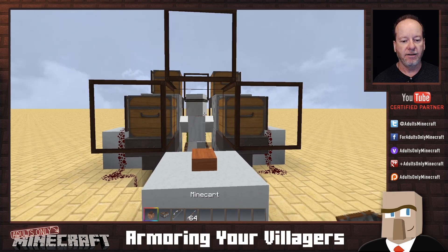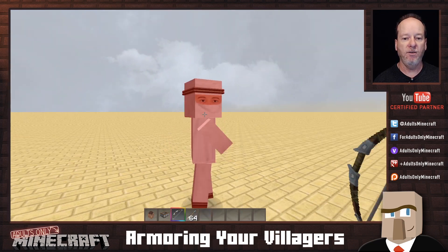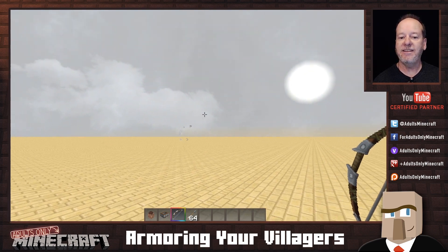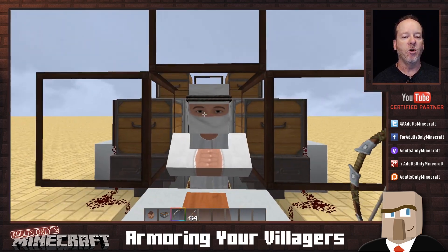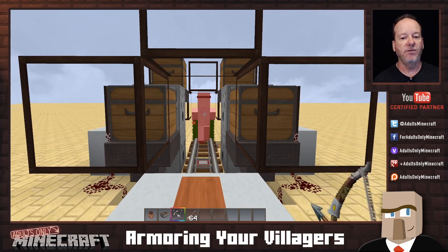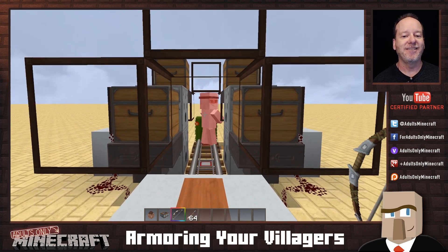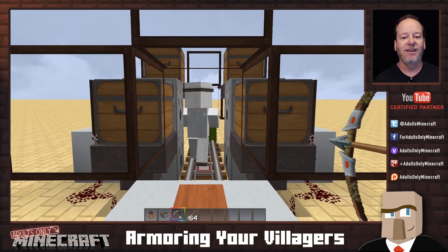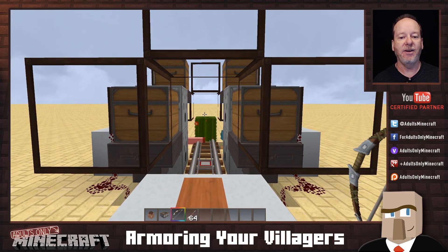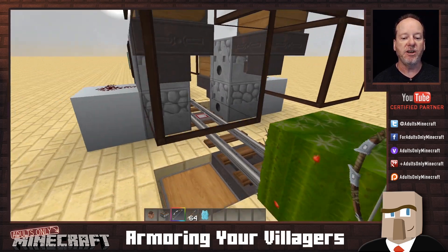If I take a villager out here and inconsiderately shoot him with an arrow, it takes three hits to kill him. However, our more durable villager takes ten arrows before going down. Did you see all the armor spill off of him? That was the armor that this machine put on.